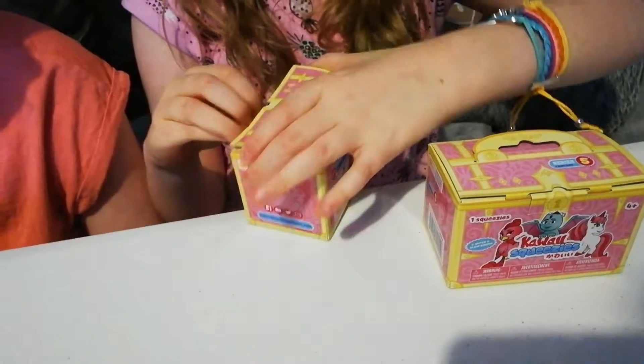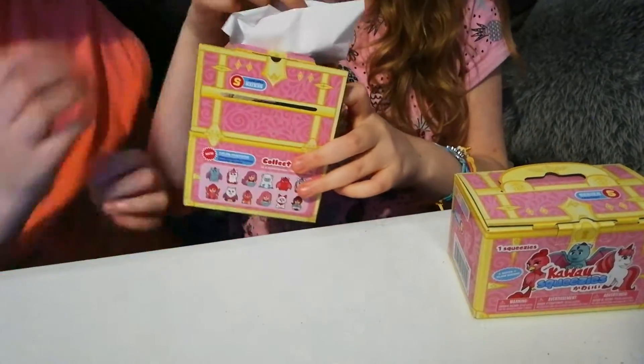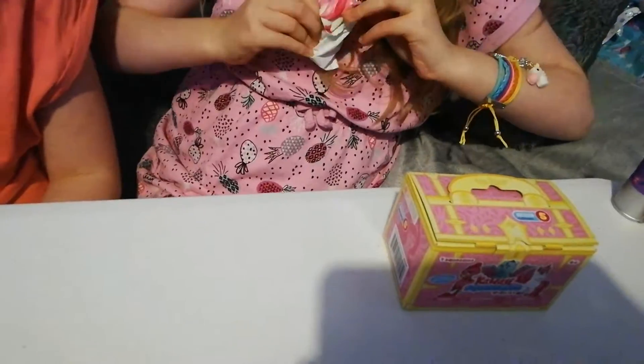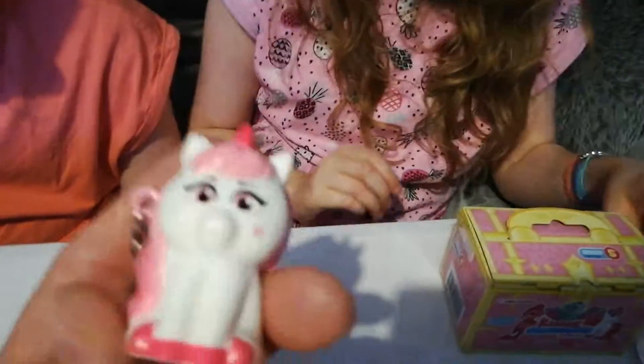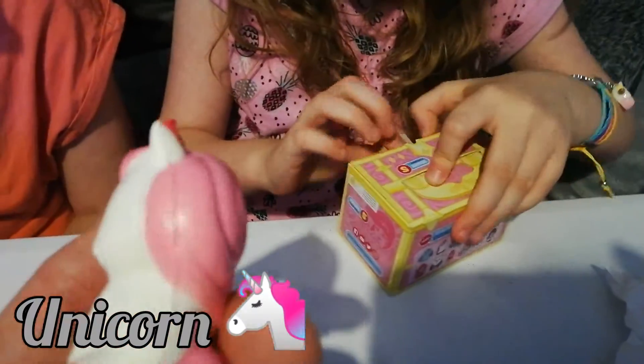We've got a fairy, a chicken, and a bird. Okay, can we open yours please? It's so easy! Can I be super strength woman? Oh, it's got a hole in it already. It's a unicorn woman — it's adorable. It's a unicorn! That's a unicorn.